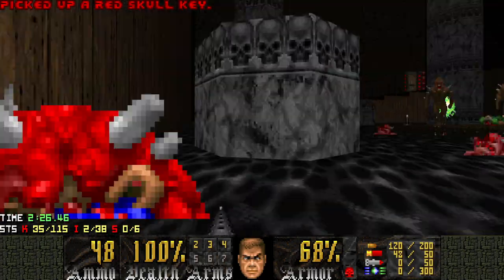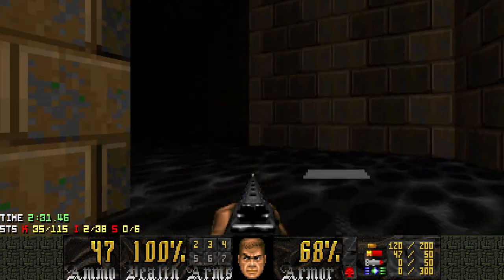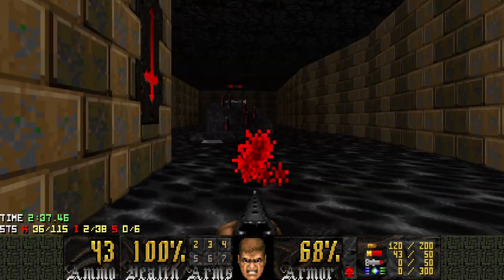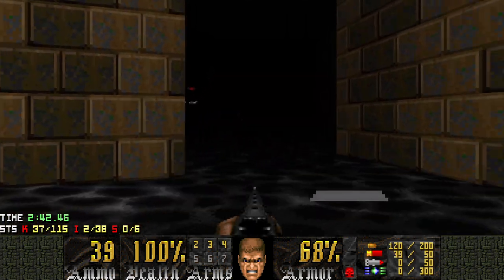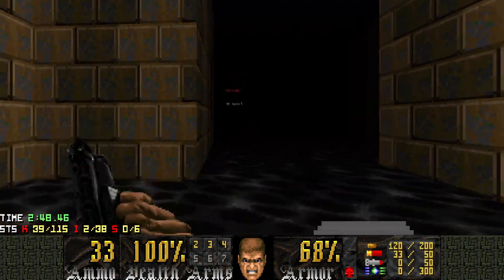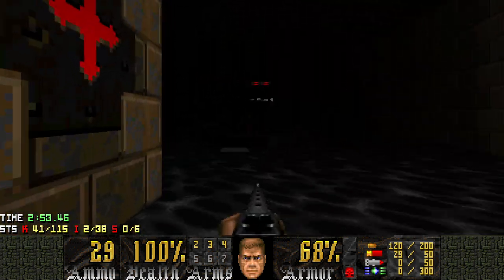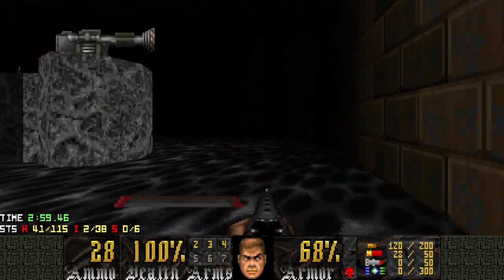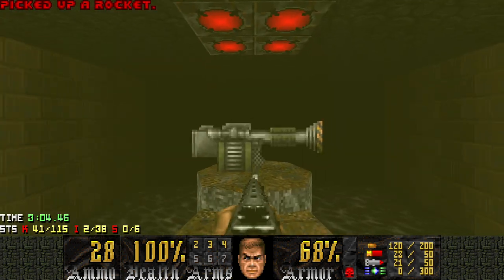When we grab the red key, there'll be some imps that'll try to ambush you — there'll actually be a lot of them. There's also a lot of lost souls too, but we're not gonna fight them yet. Instead, we're gonna go down into here and wake up every single specter in this room. The strategy I like to do with the specters: I like to get one of them to fight, and when it's trying to bite you, it'll stand still and block all of its buddies from also trying to bite you. Works most of the time. I think we got them all.